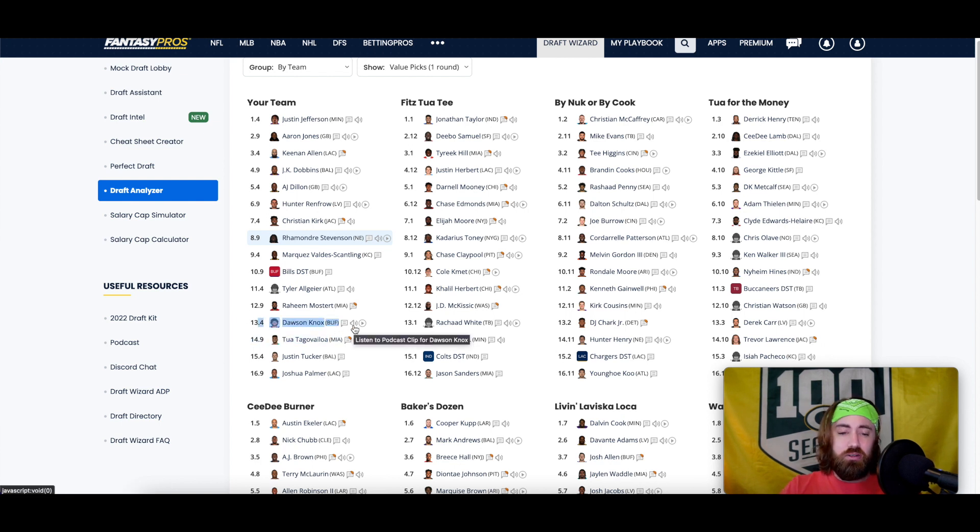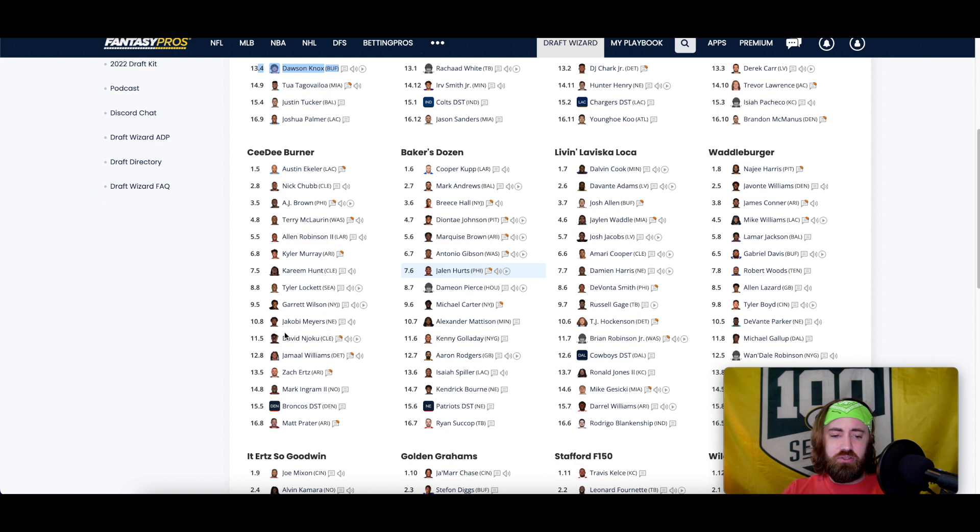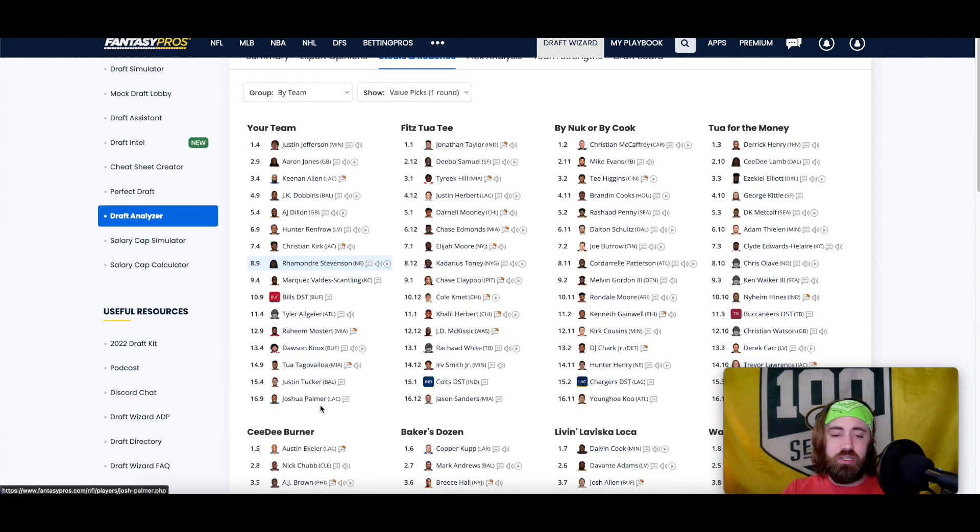If you're fading, it's an easy year to fade quarterback or tight end and get some pretty solid players pretty late in the draft. Fading tight end — Dawson Knox at the 13th round — is he really going to be a whole lot different than David Njoku in the 11th round? And even TJ in the 11th round — no rush to get them. I don't mind getting one of the top two or three tight ends though, as I think they're worth getting early based on how the draft tends to fall.